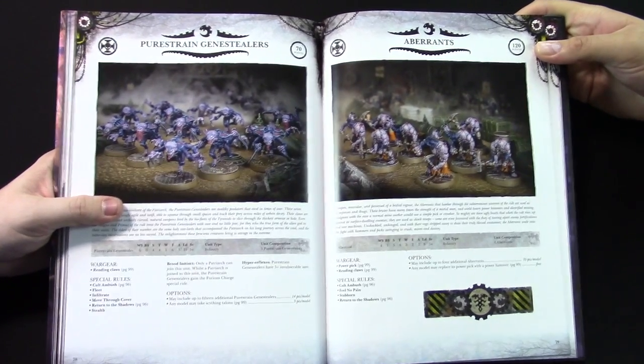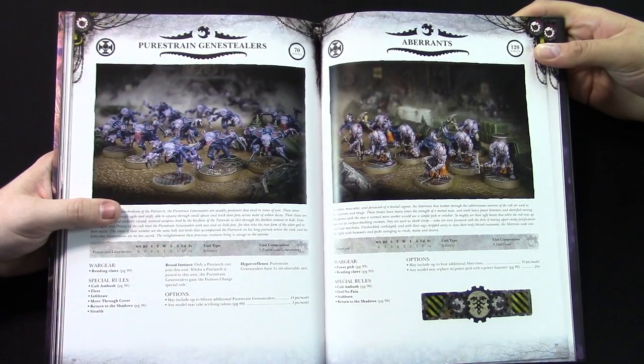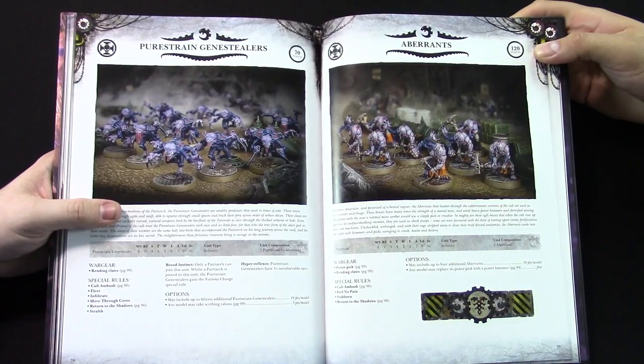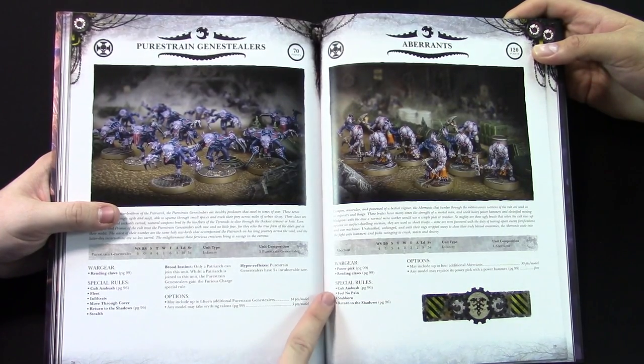So we get to the Aberrants — these are sort of the big brute guys. Four per unit, 120 points. These are also from the Overkill box set and don't have their own standalone kit just yet. I'm sure it's on the way. They get Feel No Pain, Fearless, and Stubborn — they're not going anywhere. Is the Power Pick a new power weapon? The Power Pick is from Overkill. The rules we'll show in a bit — it's basically another power weapon essentially.